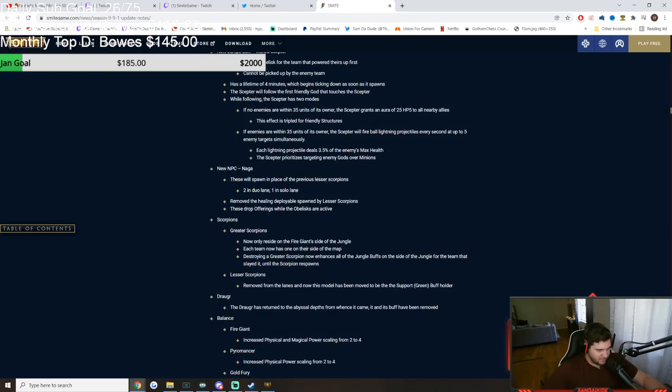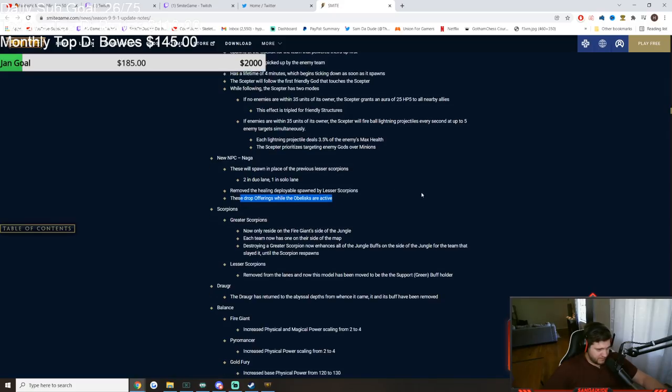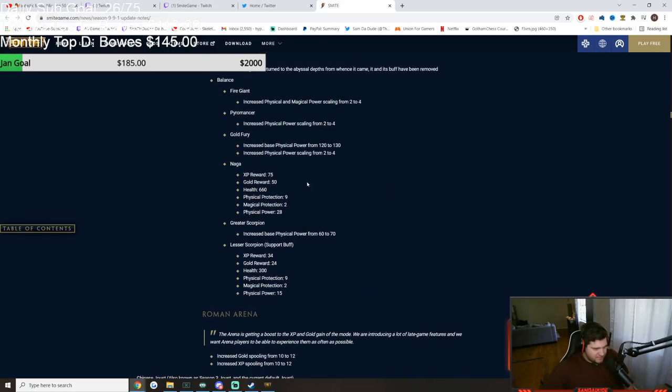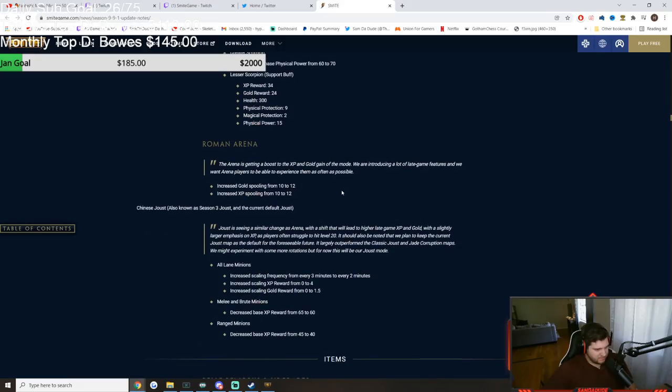These are the NPCs called Nagas that spawn in the lane — obviously 2 in duo, 1 in solo. They drop the offerings that you pick up to power the obelisk. Everything else is pretty much the same.